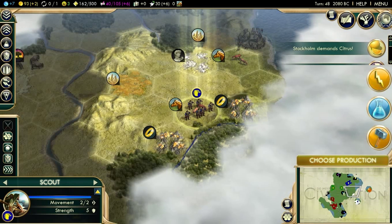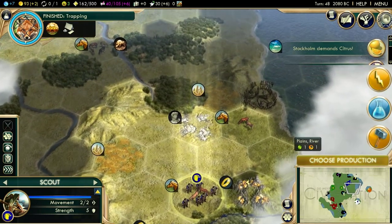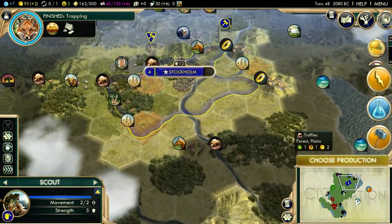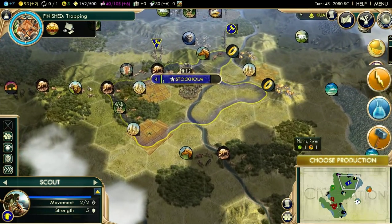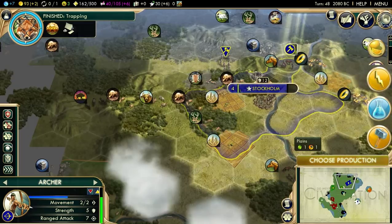So, in the last part — which was also the first part — make sure you go and watch that if you haven't yet. We managed to get Stonehenge as well as our first Pantheon. We're playing as Sweden, we're going for a diplomatic victory. All these things are very important.